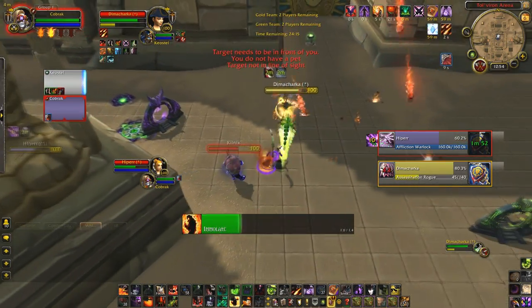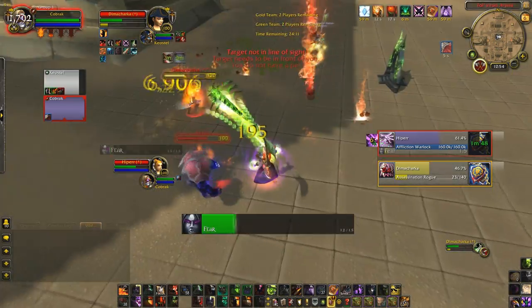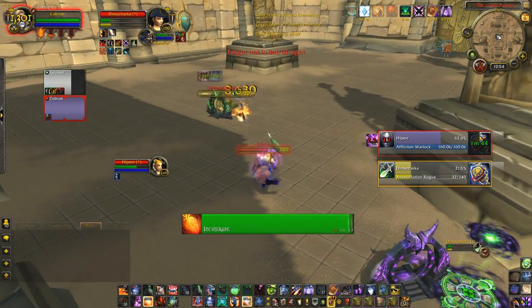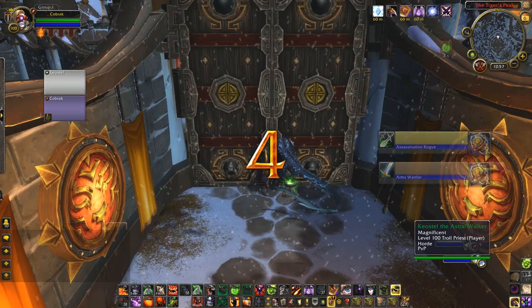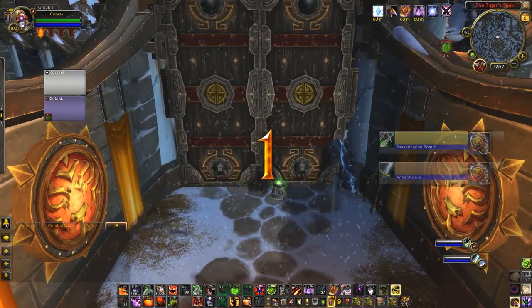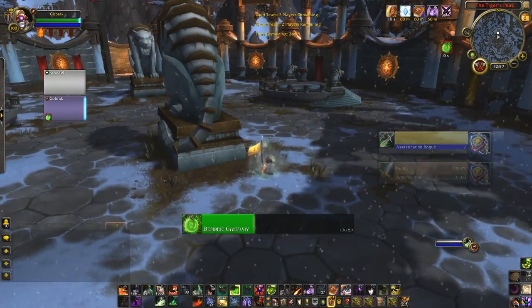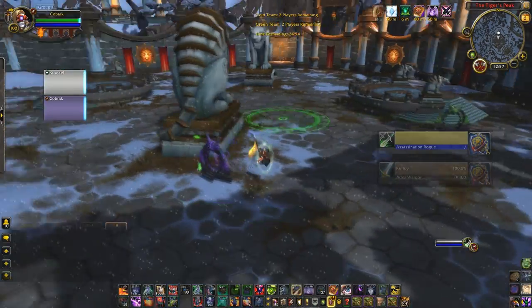When you're starting out, choose abilities to bind that you use the most, so you get the most practice as you play. This trains your brain to rely on keys over mouse clicks. And this feeds into the golden rule of keybinding: you have keys that are very easy to reach, and keys that are harder to reach. You also have spells that are very important to your class, and spells that aren't so important to use quickly in combat.